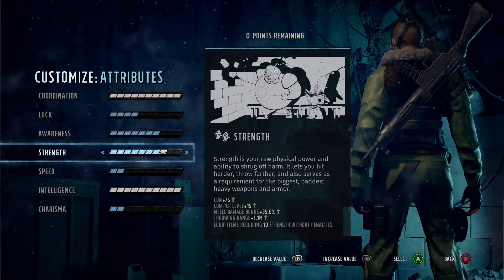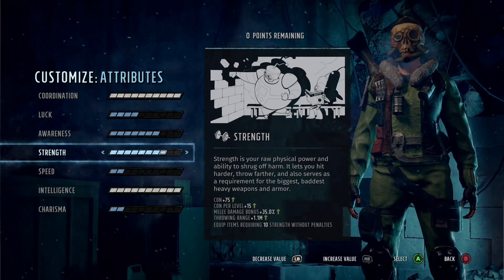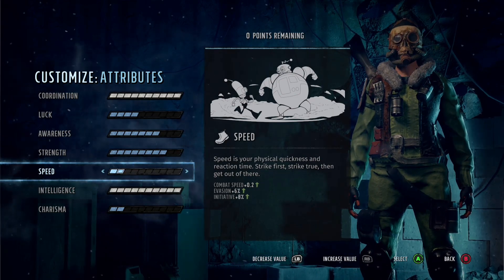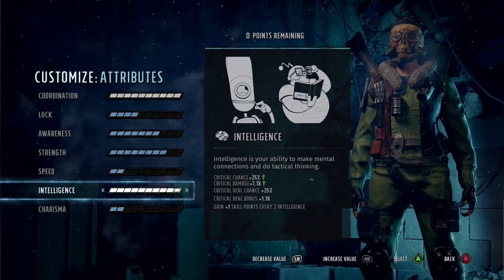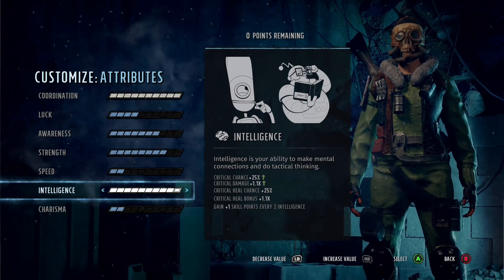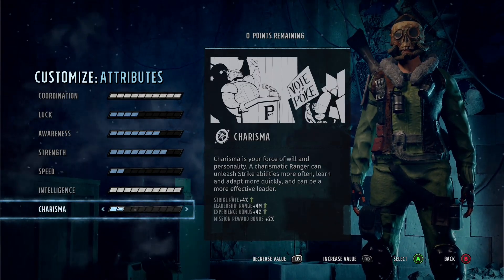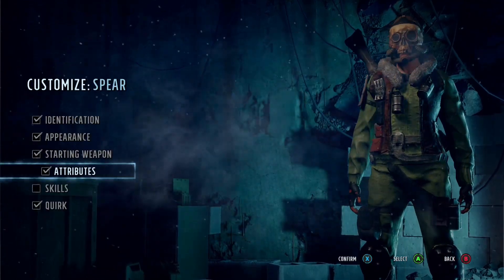Speed we have left the same and Intelligence we have taken to the max, because we want that extra critical chance — the 25 you get at the end is really nice — and you also get the 1.1 on critical damage. Charisma we have left the same. If you want, you can take one off Charisma and put it on Speed, or strip a point from Luck and put that on Speed too so you can get around the battlefield more easily.